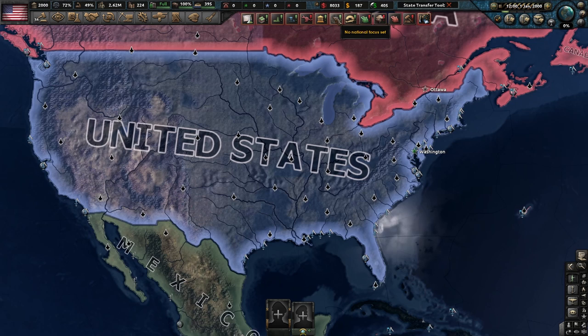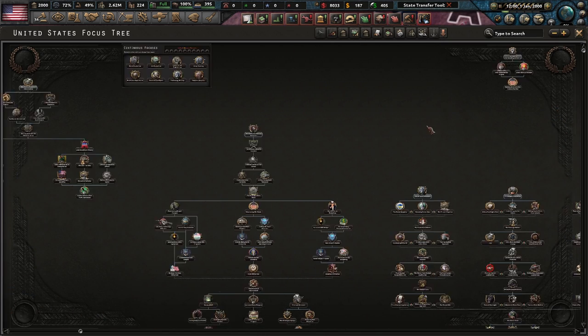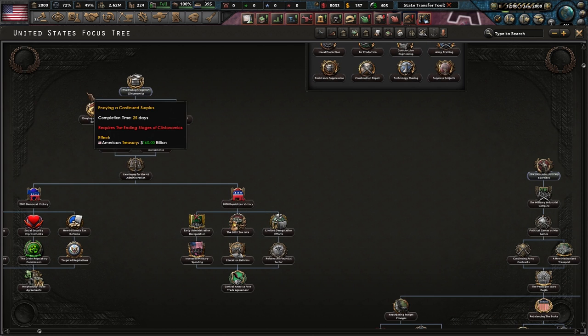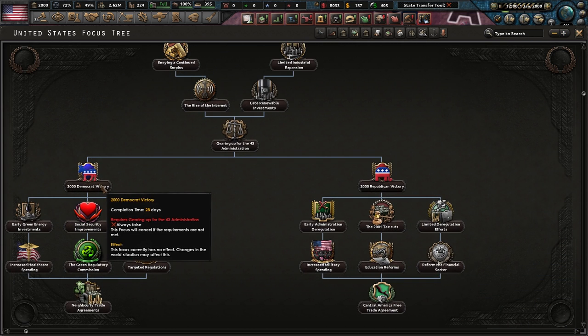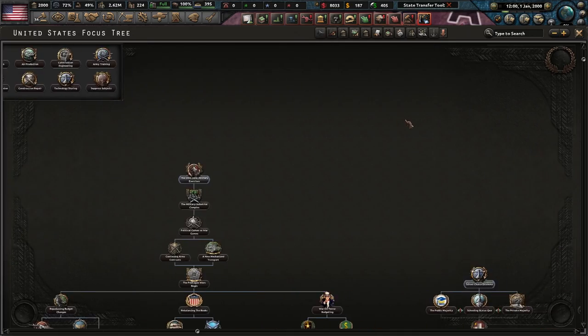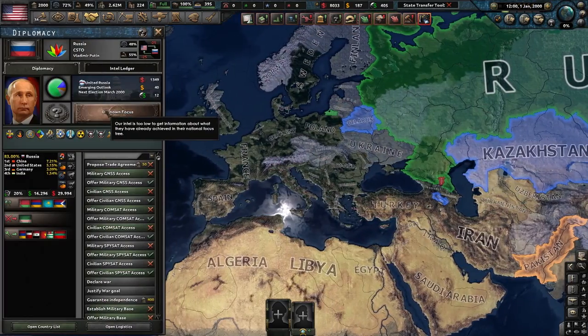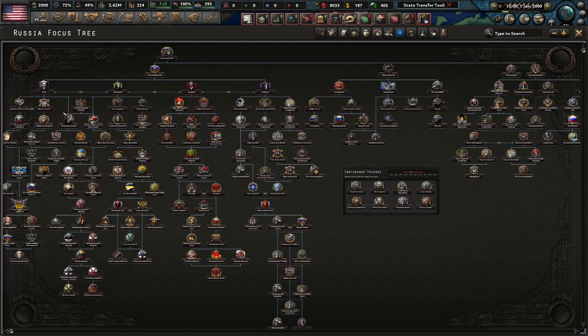The first way you're obviously going to do this is go down your national focuses. Pretty much every single country in the game — at least the United States is a major one. Russia's one where you can change your political parties just by doing these kinds of focuses. For Russia, for example, you can influence who the leader is.